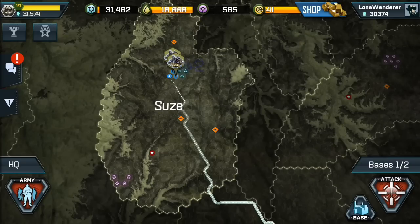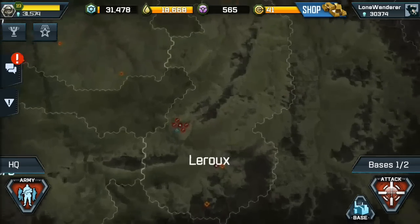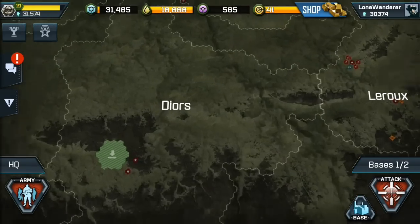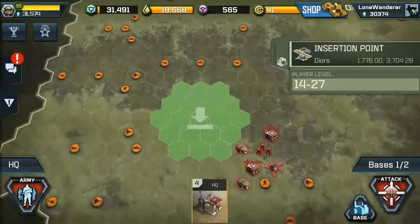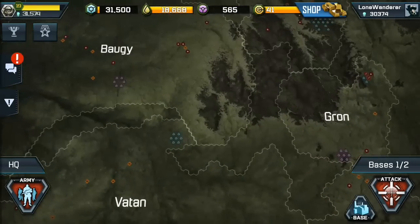That is simply how you deploy a forward operating base in War Commander: Rogue Assault. It will be there for the next 48 minutes. Just because you're deployed in a certain spot doesn't mean you can't move — if I needed to find more resources, I simply tap another insertion point and deploy my headquarters there.